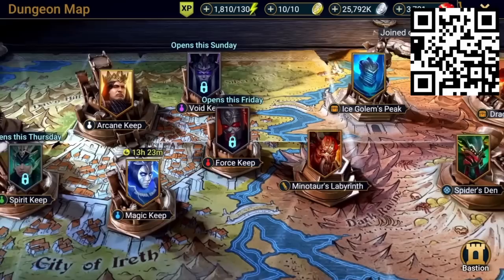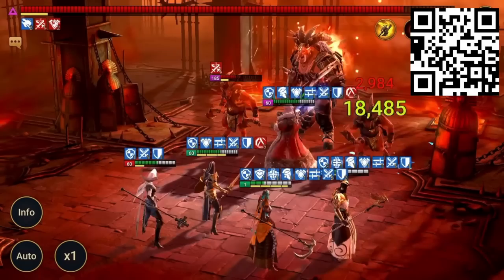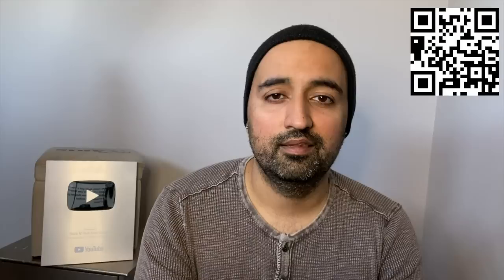Number 3: Minotaur from Minotaur's Labyrinth in the Dungeons. Here's where you can farm the mastery scrolls to upgrade your champion mastery skills. Choose a champion from the Banner Lords or Barbarians faction, like Stagnite, Farrakhan the Fat, or Cillian the Lucky, to beat the Minotaur.